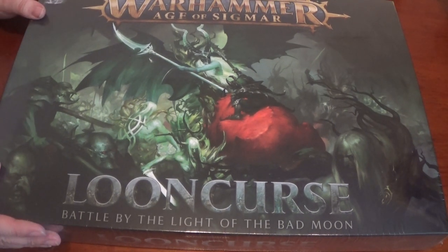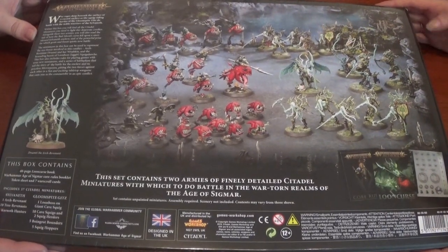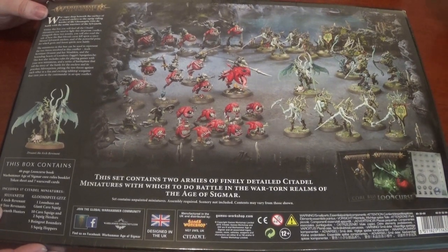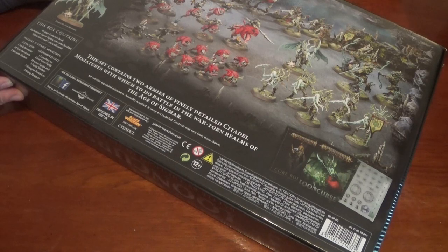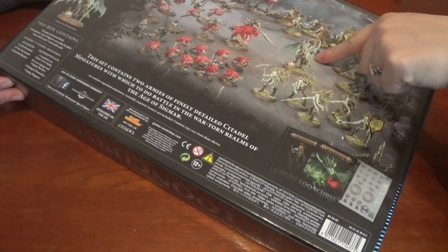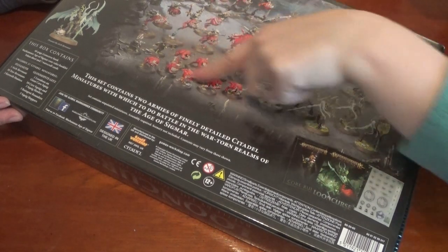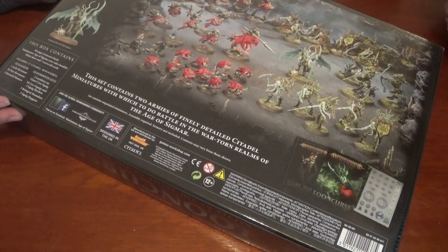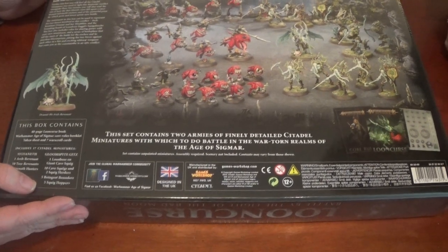So this is Loom Curse and this is the box — and this is the back of it, showing the armies you get. There should be one arch revenant, ten tree revenants, and three Kurnoth hunters. One loon boss on giant cave squig, ten cave squigs, two squig herders, five boing rot bounders, and five squig hoppers.